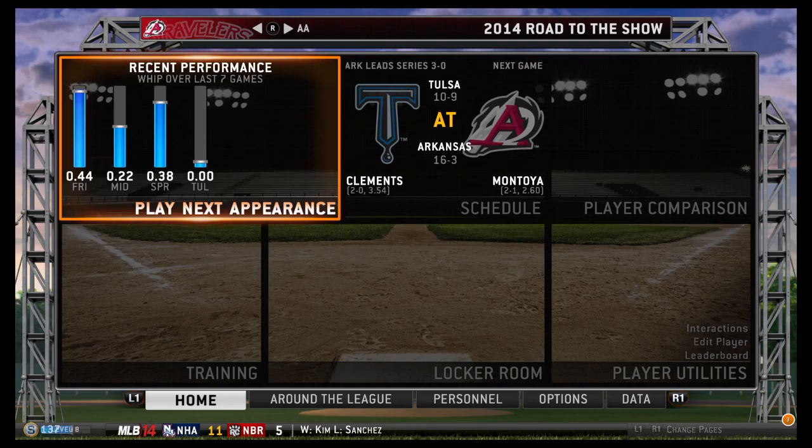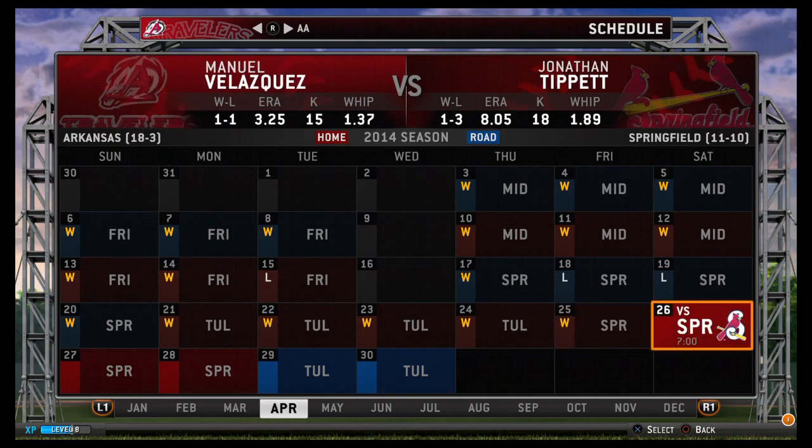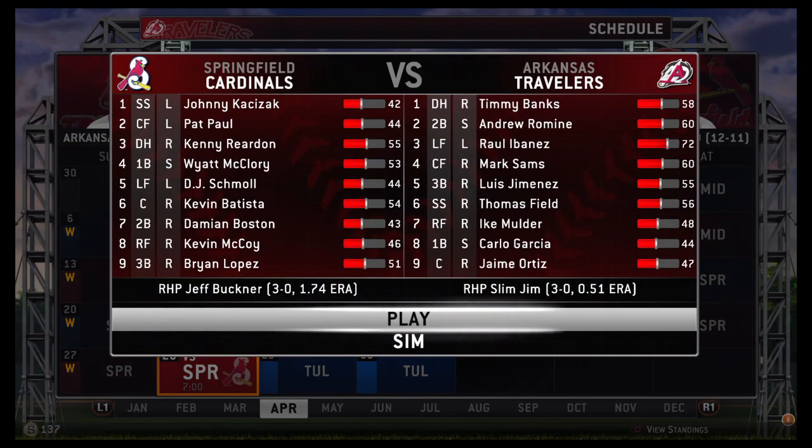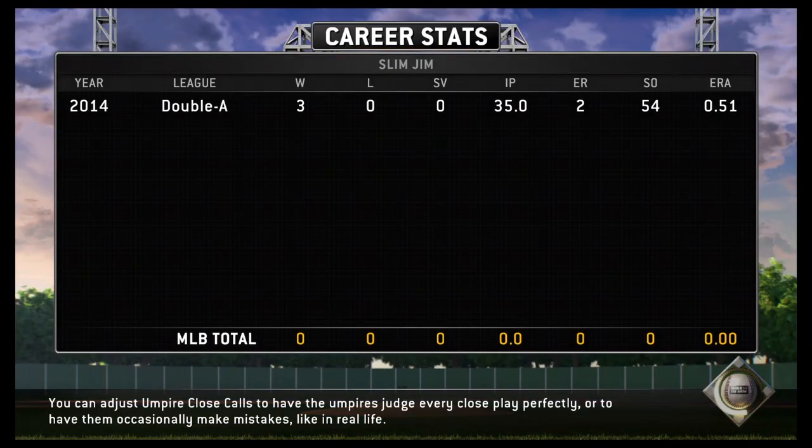Hello everybody, Not Your Average Gaming Joe, and we're back at it today with MLB The Show 2014 with our boy Slim Jim. Last time we played the prospect game, we got drafted by the Los Angeles Angels, and currently we're in the minor league. So far we're in the AA, working our way up to possibly AAA or the majors if we get called up. That's going to be the game plan — to get called up, and I'm hoping that happens.